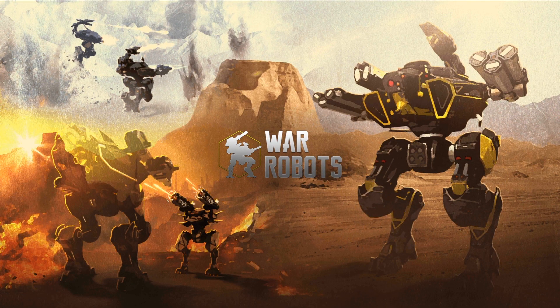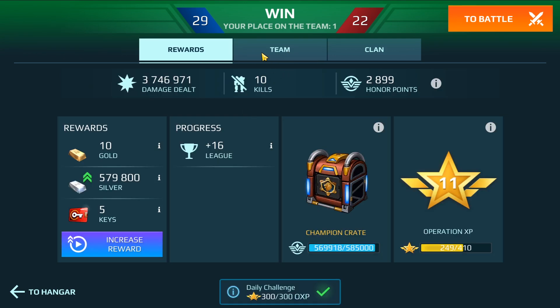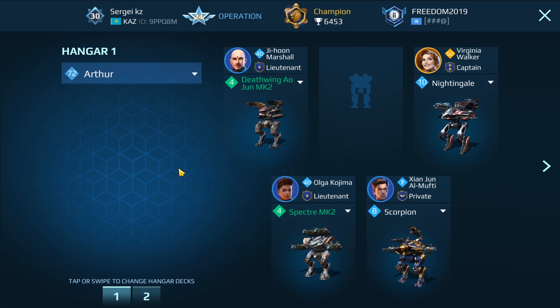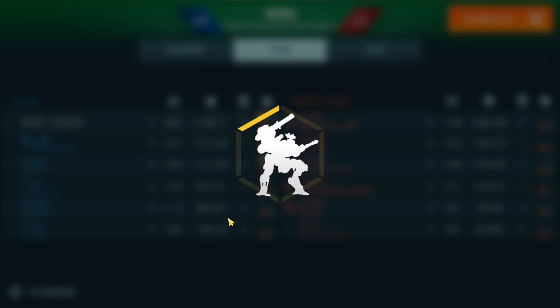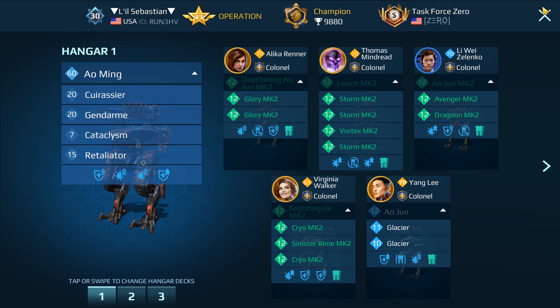Let's see the tale of the tape — we did very well, amazing match! Let's see the scores: 10 kills, almost 4 million damage. We faced almost a full squad from Zero clan and we were random — all the team was random. Good game, good job! This person is from iOS. He has a decent hangar: using Ion on the Spectre, nice.